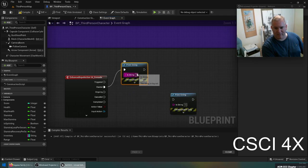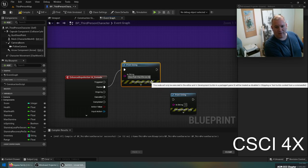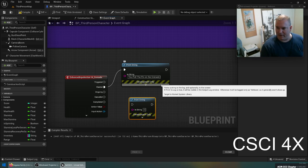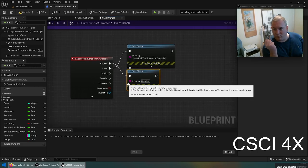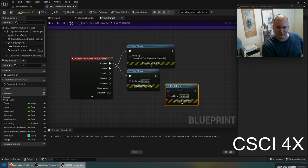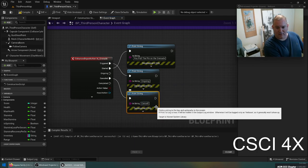So we're going to have started as the event where you pull the pin on the grenade. For the triggered/ongoing event, we'll check to see if the grenade goes off in your hand. And when we release — completed — that's when we're going to throw the grenade.